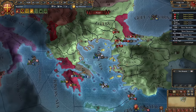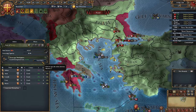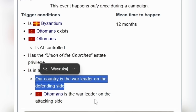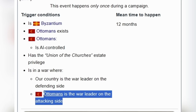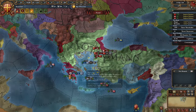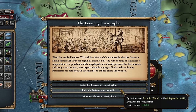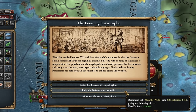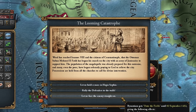Our goal now is to survive. We've got a year for that — at least, that's what the tooltip on the EU4 wiki says. We've got 12 months to trigger a certain event, so we have to maintain the church union and be in a defensive war. That's super important, and Osman has to lead the attacking side against us. Basically, all we're doing is waiting.